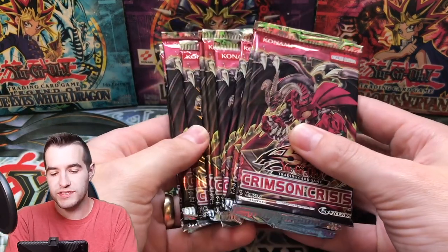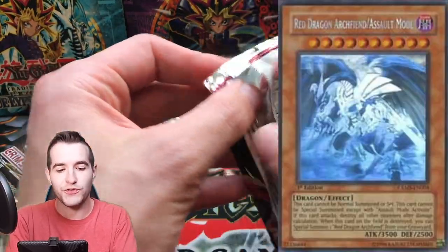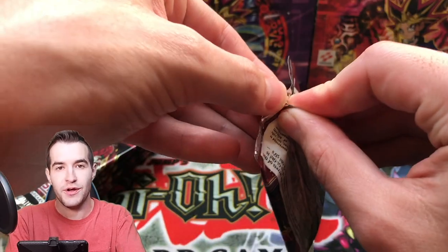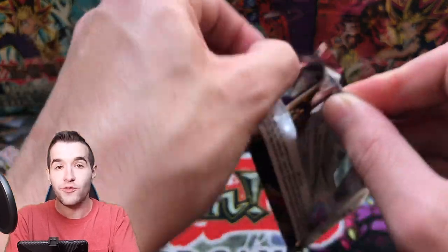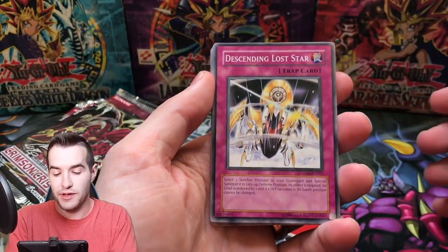First we have 10 packs for Jose S. Let's see if we can pull him that Red Dragon Archfiend Ghost Rare. We're going to have 40 total packs in this video, so it's going to be a longer one. Sit back, relax, enjoy it. It's going to be good — hopefully we can pull some epic cards.